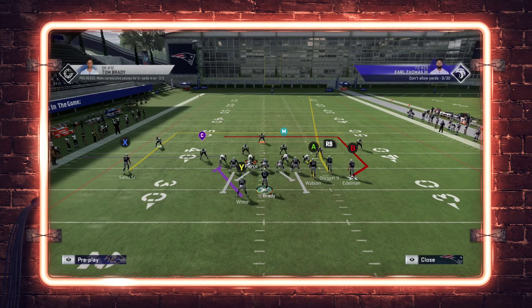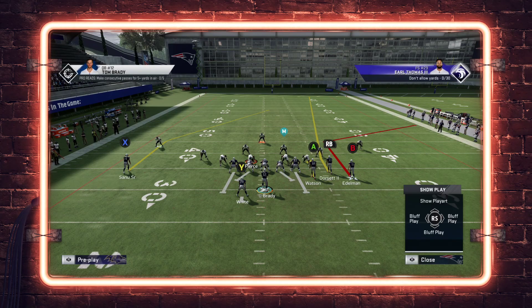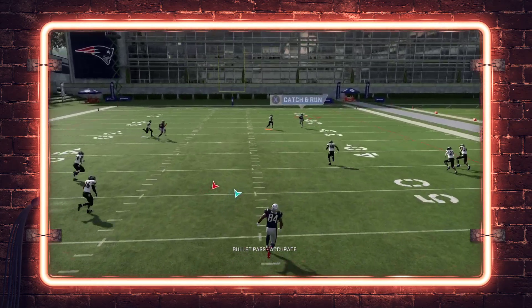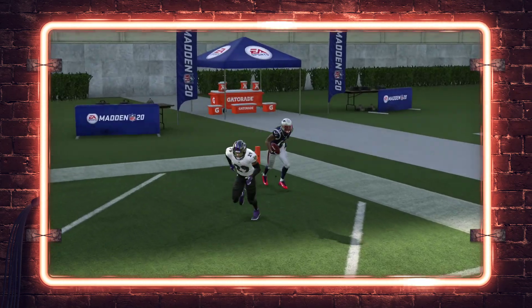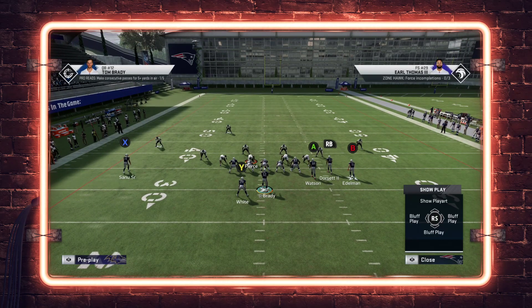Even if they put that free safety in the middle of the field, you should still be able to attack pretty easily. If you're having trouble with that conflict, you can put the backside receiver on a hot route master post — that will pull the safety back left and open up the throw. You see Brady had a little more throw power there — it's still a walk-in, just a little scarier. In MUT with Doug Williams or whoever has 99 throw power, the fade is really really easy.